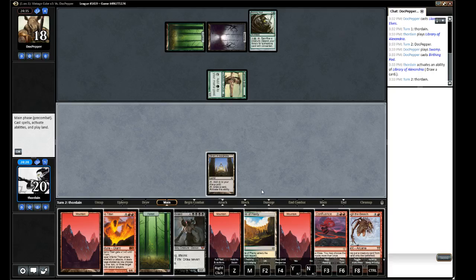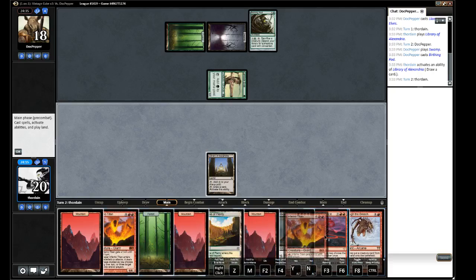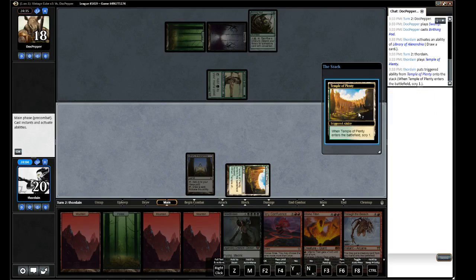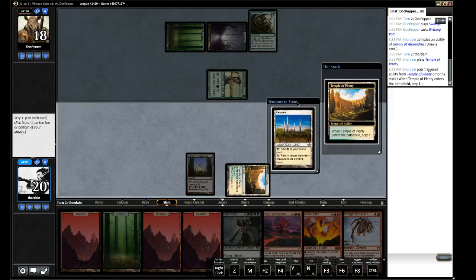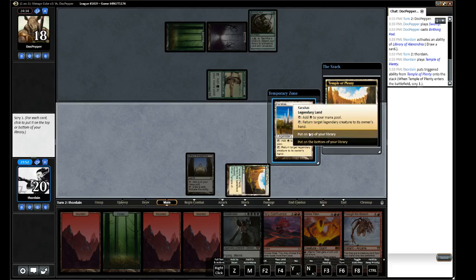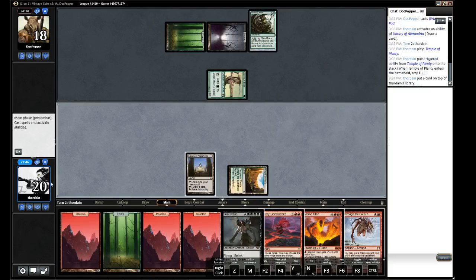That's somewhat scary. Looks like we definitely want to keep certain cards. The other stuff we can discard is a bunch of lands, so we might as well play the Temple and get the free scry out of it. That seems like something that could save our bacon. So we'll put that on top and discard one. No Tinker.